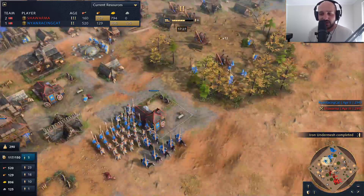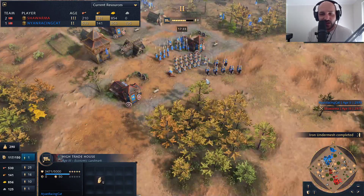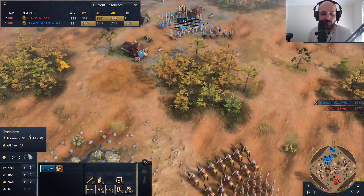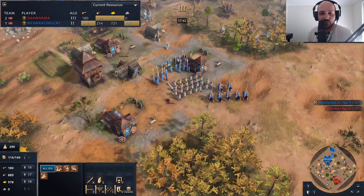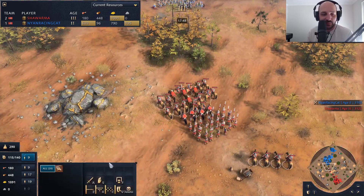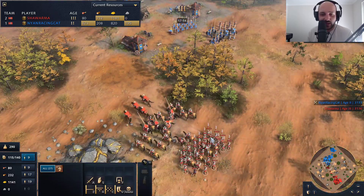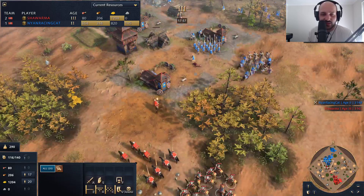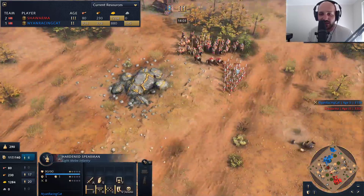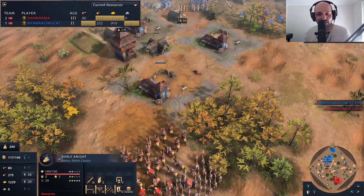More upgrades coming through for Nyan. This castle age is taking a very long time to come through. Nyan is at around 117-118 pop, Shawarma at 112-114 pop. I feel like this is going to be a very tough fight for Nyan Racing Cat because these horse archers are going to be absolutely brutal against this army. There are a couple of knights out as well. Nyan is just biding his time, wanting to make sure he gets those upgrades so he's not fighting down upgrades — veteran spearmen and horse archers.